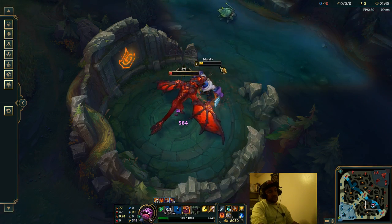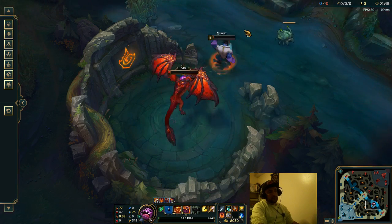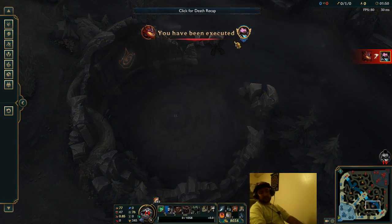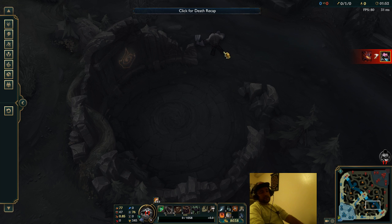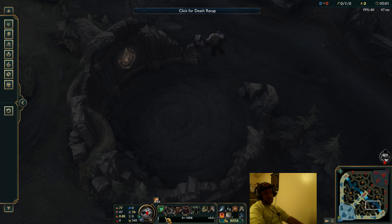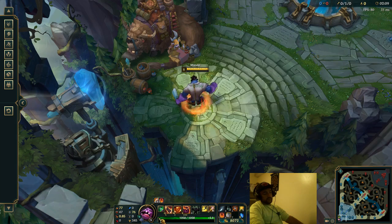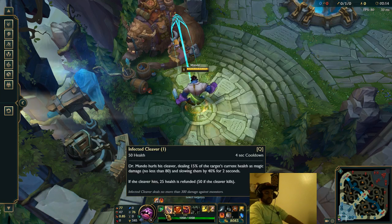The last tip is to be careful when you're low HP as Mundo — you can kill yourself with your abilities. You may flash away and throw a Q, dropping yourself to one HP, and technically abilities can't kill you, but if you're ignited and you flash out of a fight and throw a random Q, that ignite will tick when you're at one HP and will kill you. So be careful when you're low HP and using your Q.